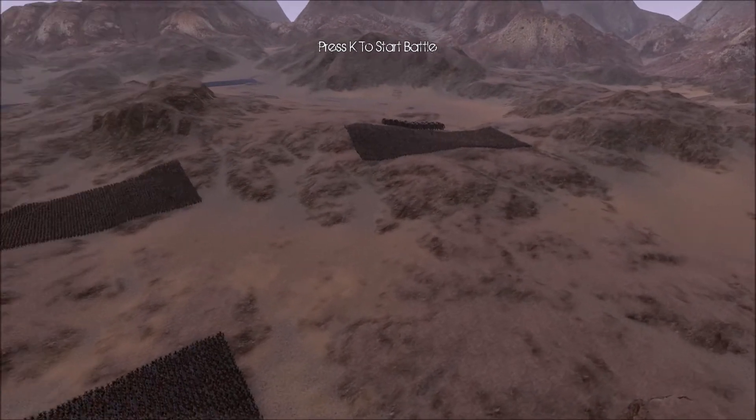That right flank is disintegrating. I think the frame rate drop might have to do with OBS, because the frame rate is pretty low — even by Ultimate Epic Battle Simulator standards. I remember playing with 40,000 troops and not having this much of a frame rate drop. I can't even move without it looking like it's teleporting.